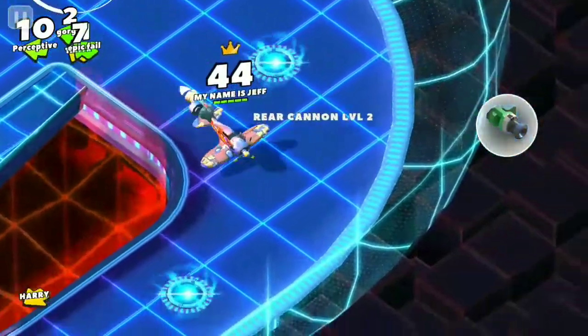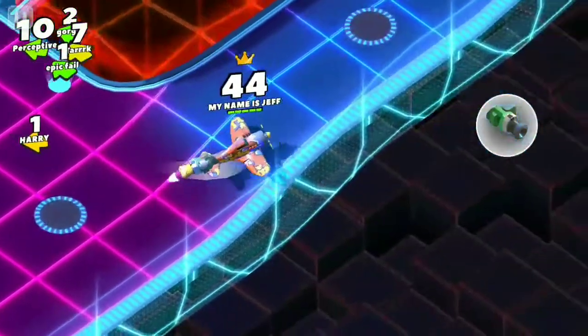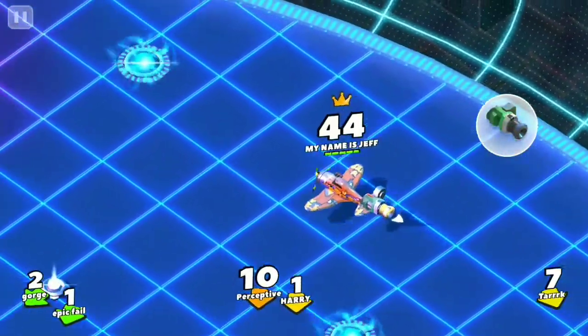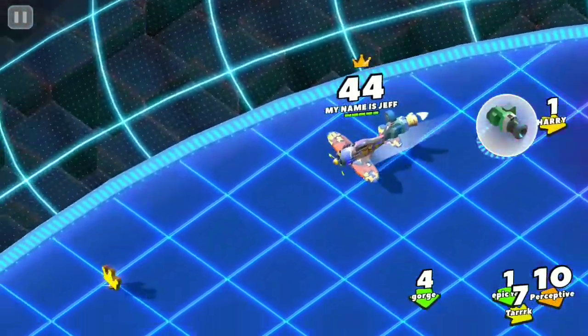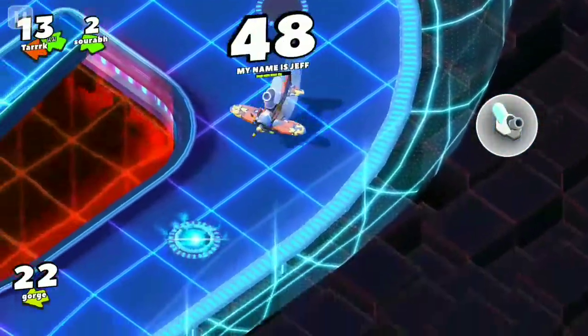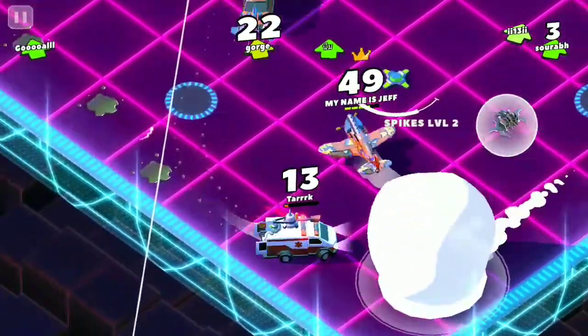The most important thing is to keep your health at full. Even if you have to lose lots of crowns, don't chase the crown — just go for health. At all four corners of the map you will get health. It's all about playing safe and knowing how to use your abilities. If you use a snowball, run after it; if you use a railgun, run after it.